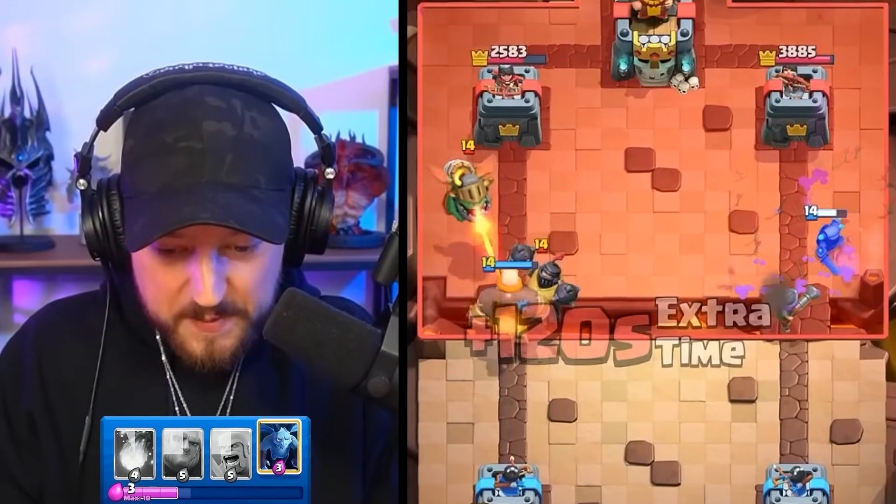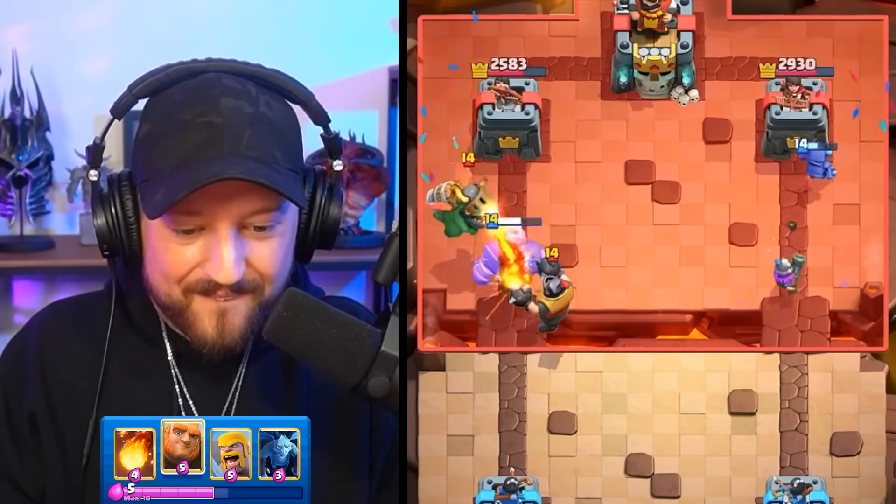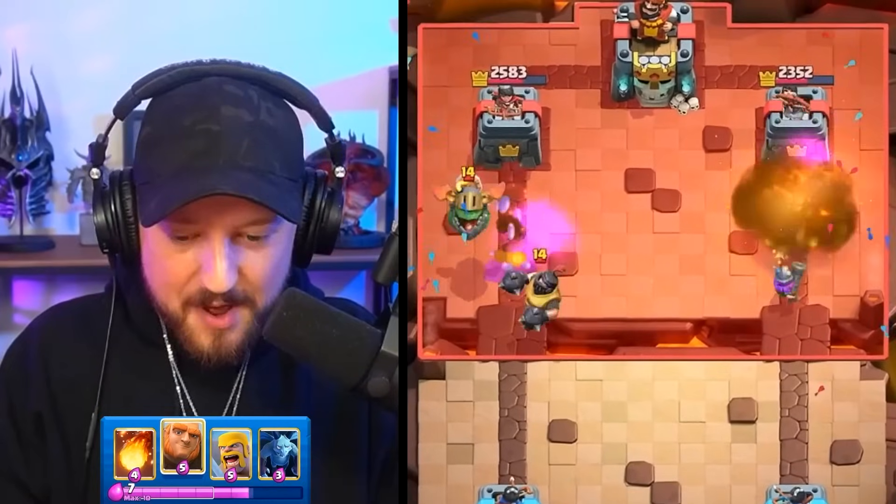Oh, we got it! Let's go. Mini Pekka, get in there! Mini Pekka into the tower — one shot, two shots! Musketeer logs something. My giant is making it away. Mini Pekka is here for the Infernal Dragon.